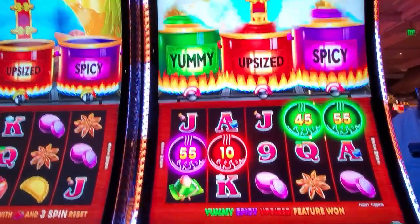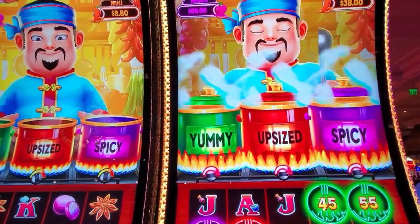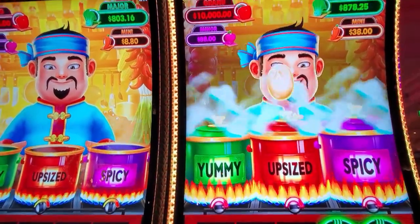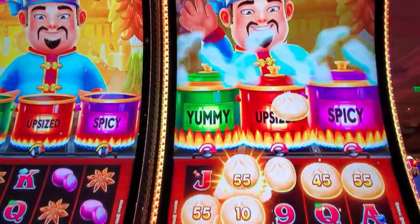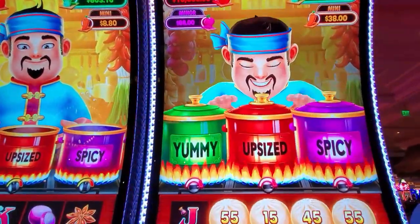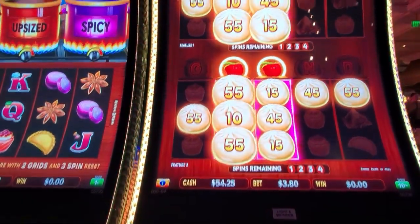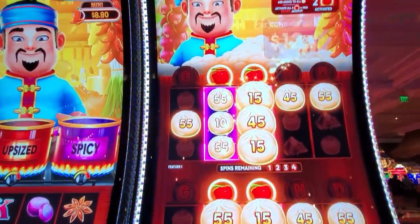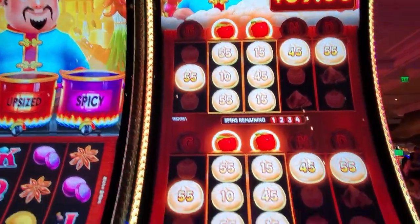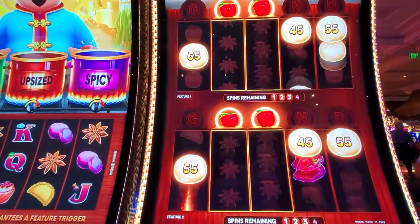We got four of the symbols so we automatically get one of them. Are we getting all of them? No way. Which one are we going to get? Do we really get all of them? We got all of them! We're on dimes betting $3.80 now and we got all of them. Wow, here we go — it's hard for me to show them all.